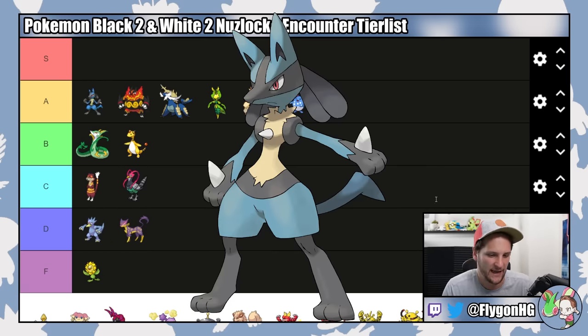Scolipede is in the Dark Grass of Route 20 — you're probably more likely to get it in Lostlorn Forest. This is a B tier Pokemon. I really love Scolipede; I wish it was stronger. The good news is it evolves right at the normal mode level cap for Elesa, and it learns Dig, so it's pretty strong and can kind of just kill all of Elesa's Pokemon. It also gets Bug Bite like Leavanny so you can eat through the Citrus Berries of Pokemon. I really wish this was A tier, but I struggle to bring it to the Elite Four.